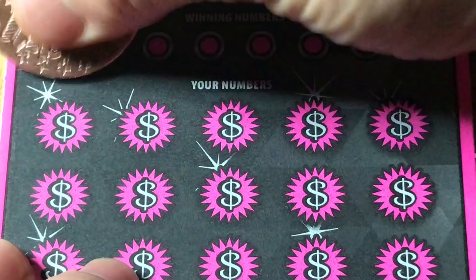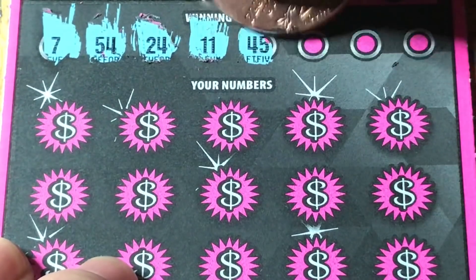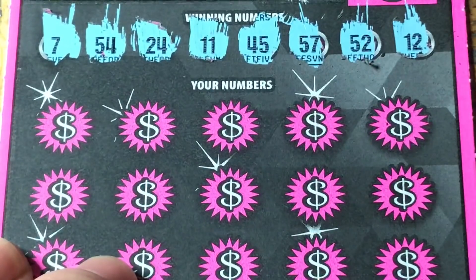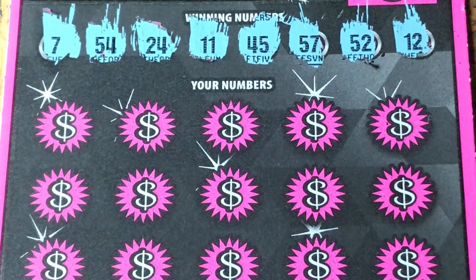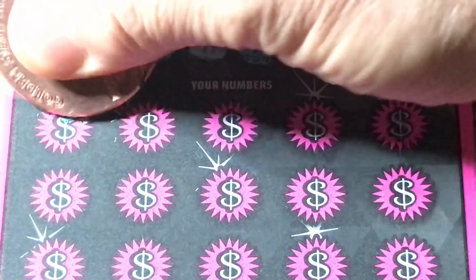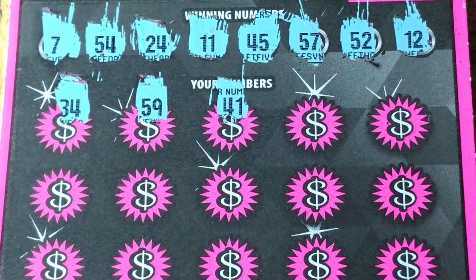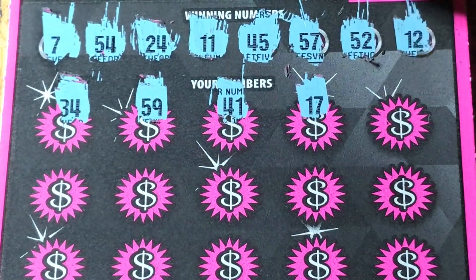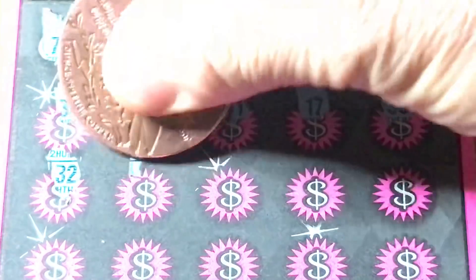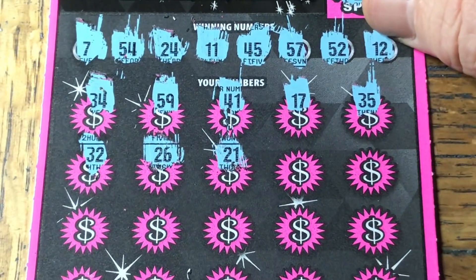Let's uncover our numbers and see if we can get ourselves a win. This is an $80 batch, so we need a pretty decent winner. Our numbers are 7, 54, 24, 11, 45, 57, 52, and 12. I don't see any 30s up here, and the first one is of course 30. 59 — no. 41. 17 — we got the 7 but not the 10. No 30s. 26. 21. Looks like my copper round is glaring at the camera lens, sorry.